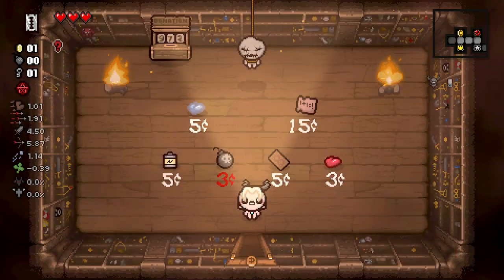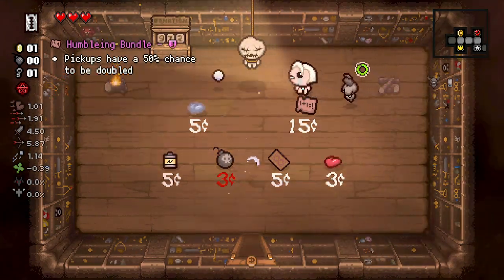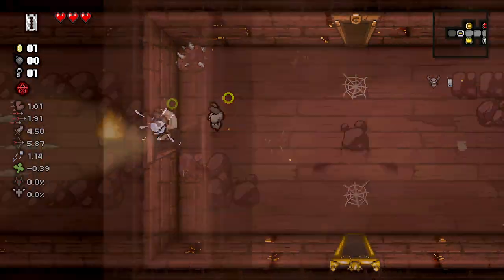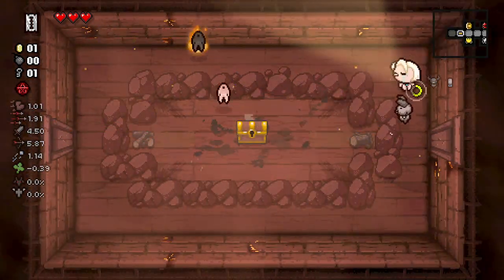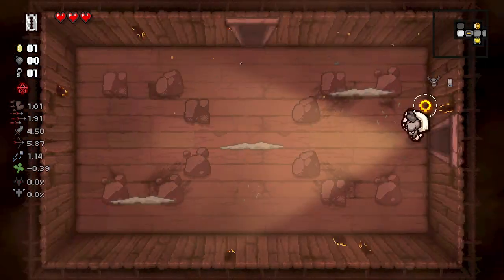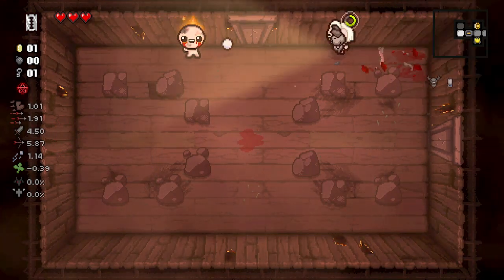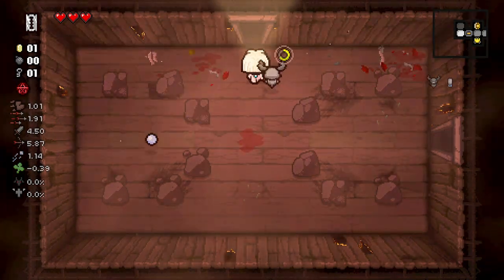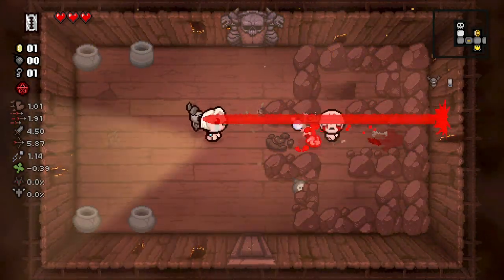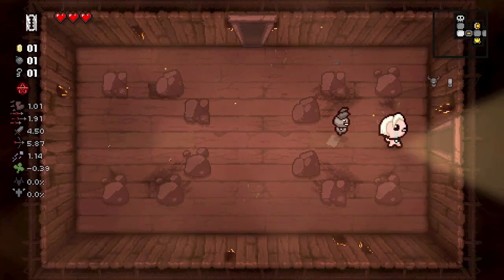The Razor is probably not going to be that important — I just can't imagine it being worth too much. Also, we picked up Little Brim from the item room, and that's awesome. Little Brim is great on the first floor. We love seeing it here.